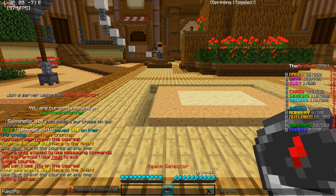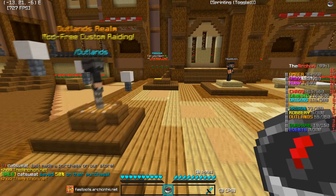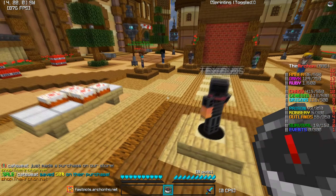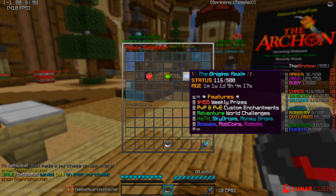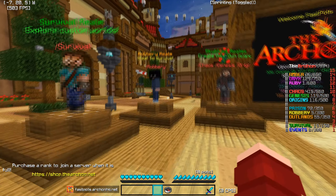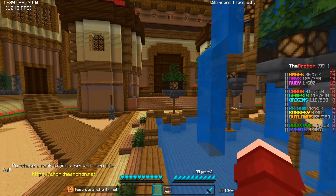Also make sure to go ahead and cop that free rank — the FastParts rank — which is actually on the store. You go to free rank, put your IGN in, and then it will ask you for a code. Put FastParts in on the Origins realm and you will go ahead and get yourself a free rank. If you guys enjoy the video, leave a like, subscribe and all of that. Other than that, enjoy.